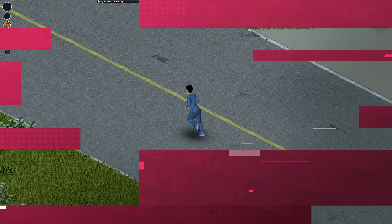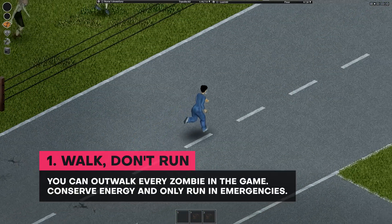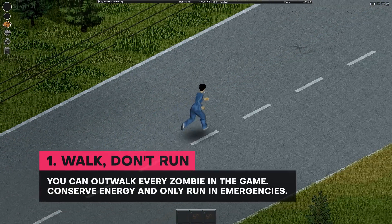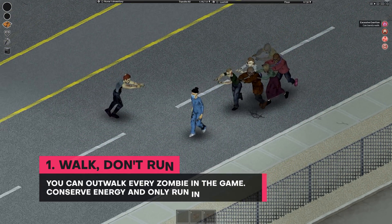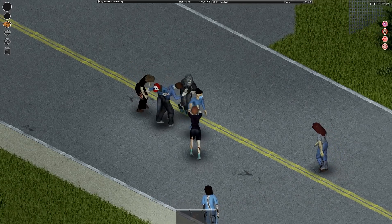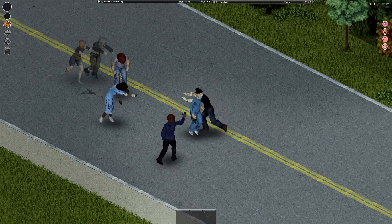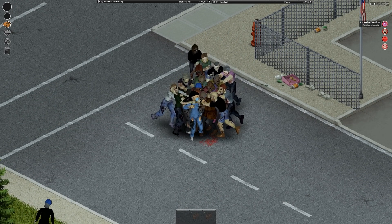Number 1. Sprinting is one of the most effective ways to ensure death in Project Zomboid. You will become exhausted and more vulnerable to attacks if you keep running. By default, you can out-walk every zombie in the game, so there's no need to run unless you want to escape certain death, like an ambush for example. Running away may buy you some time, but it won't keep zombies at bay forever.